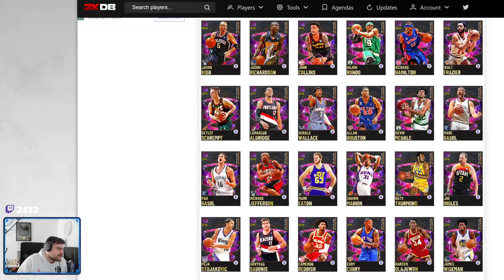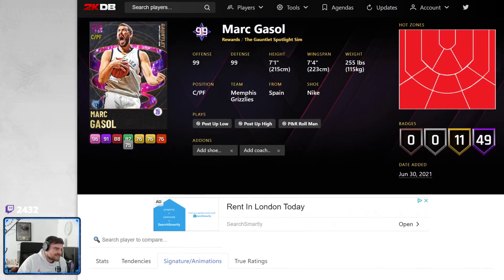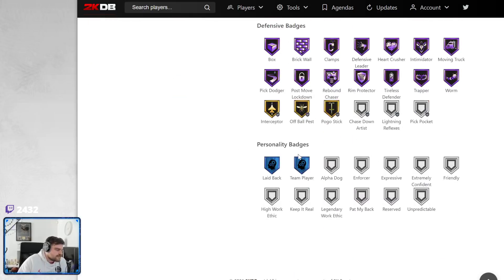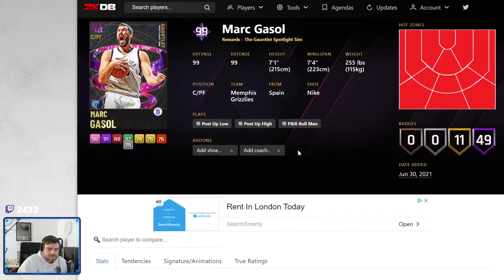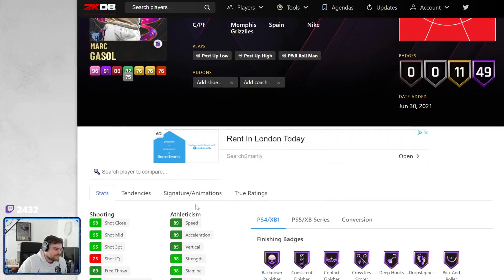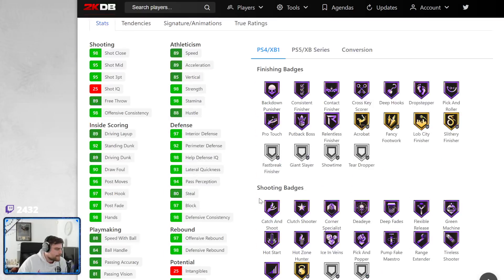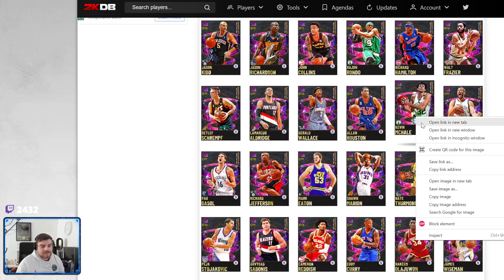Marc Gasol — we got Pau's brother right here. He's got set shot 18, Aldridge base. Pro 2. Still too heavy to do anything with it. Pro 1 behind the back is pretty good. Really good defense, basically all the defense badges you need. This card's flying average — he's fine. If you're a Marc Gasol fan, which again I am, go get him.